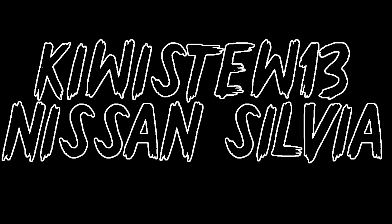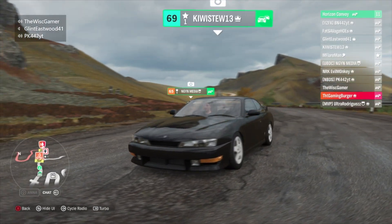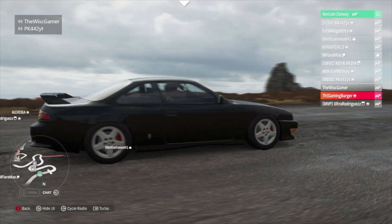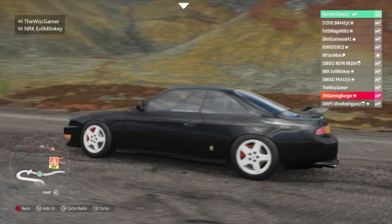Brandon crosses the line and does a skid for style. Next up, level 69 prestige one — we've got the black Nissan S-chassis, specifically a 1994 S14. Kiwi, are you ready?